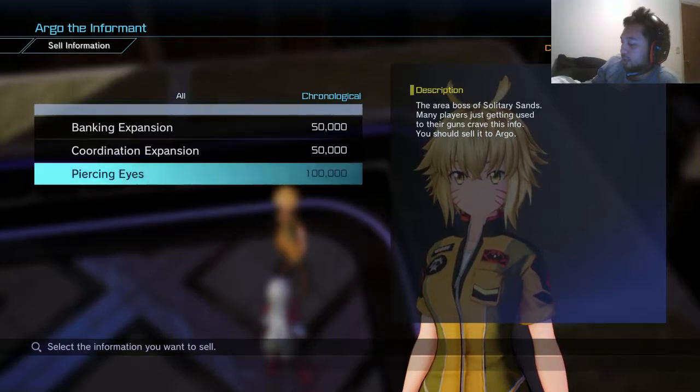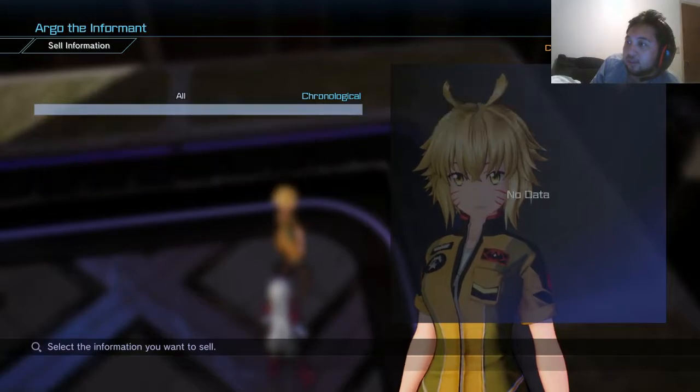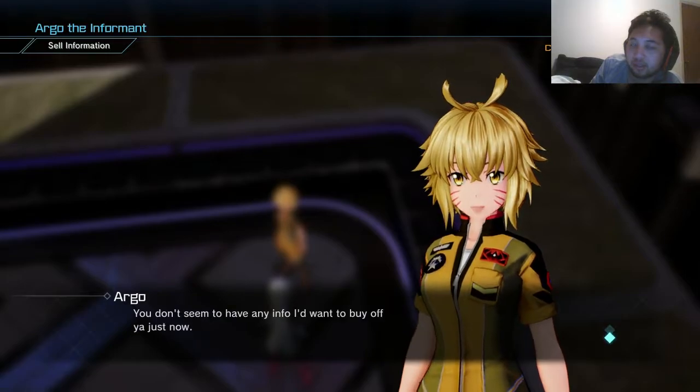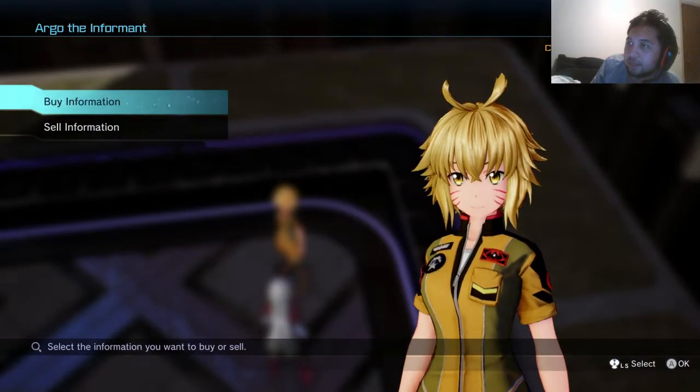So what I can do with this is I can actually sell to her and it just gives me money. It doesn't really do anything so I'm just going to sell all of them. You don't seem to have any info I'd like to buy off of you right now.